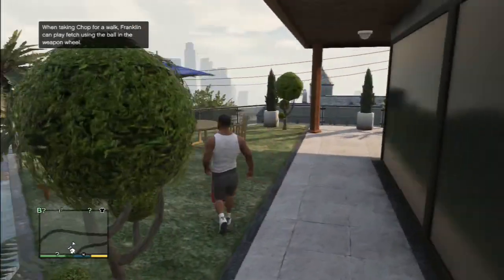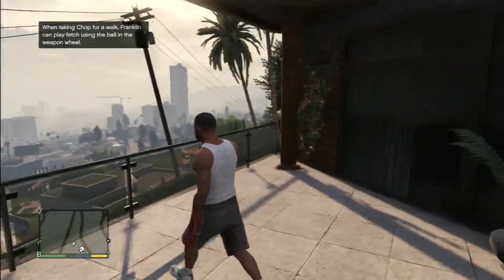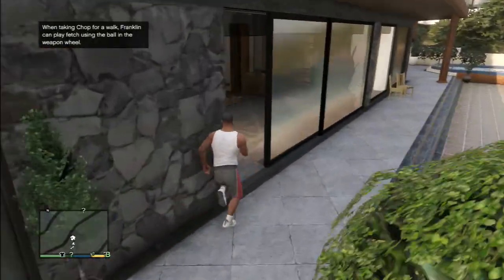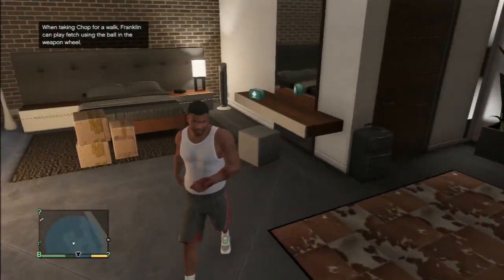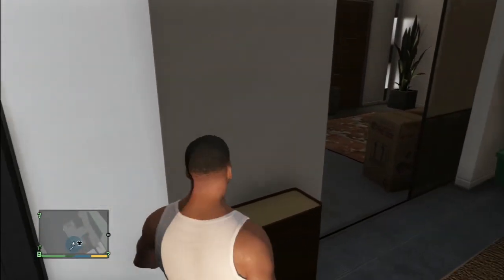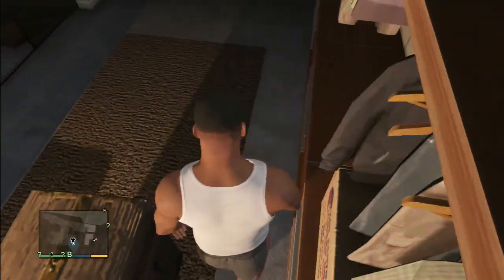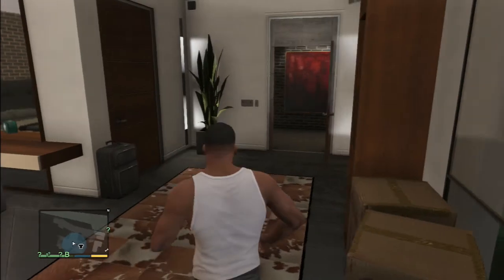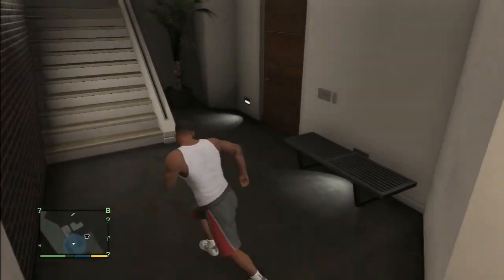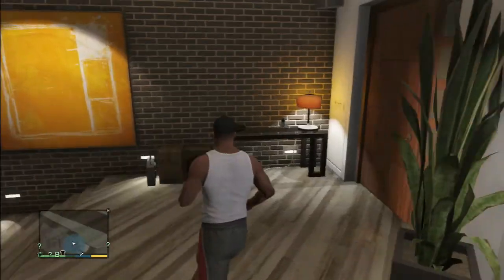Chop, come in. Basic patio stuff, really good view. Coming in here you have your master bedroom, which is Franklin's of course — you can change in here. This is the downstairs actually. Cool painting. I don't think you can do anything back there, it's just a bunch of hallways. It's a really futuristic house.